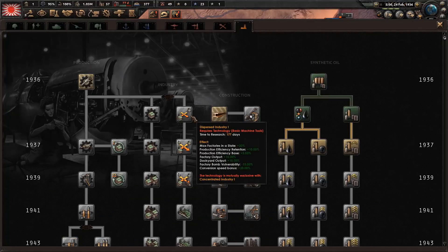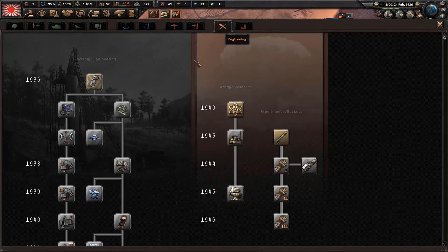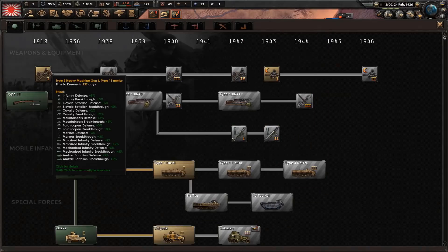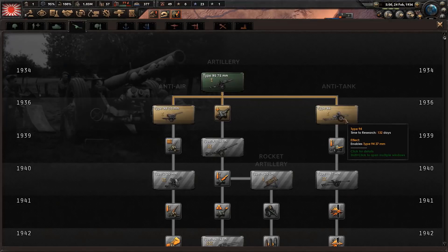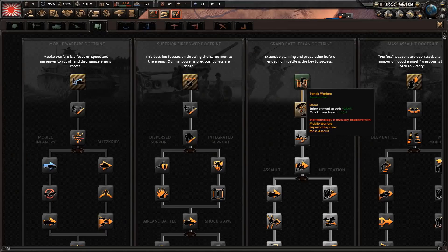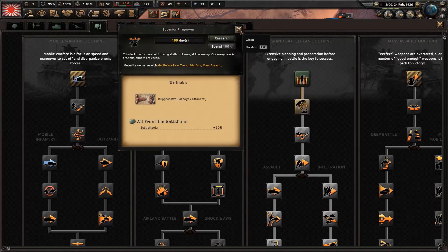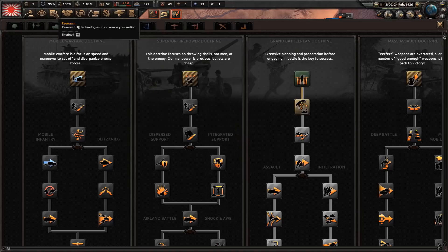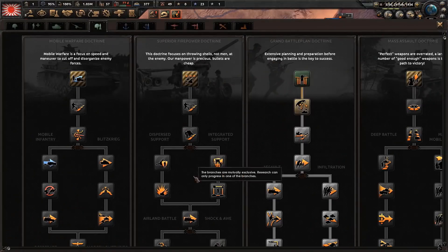Later on, keep doing dispersed industry, construction 2, dispersed 2, improved machine tools, mechanical computing, radio, and radio detection. Also research the Type 3 heavy machine guns, interwar artillery, Type 94 anti-tank. Most importantly, change your battle doctrine from grand battle plan - the worst doctrine - to superior firepower. You want to do this after you've researched one slot dedicated to the new land doctrine, as we want to go down this doctrine line quite fast in the early game.